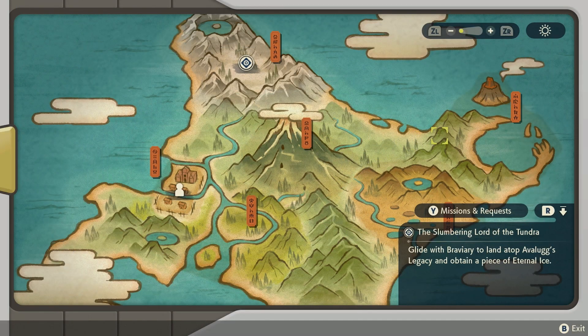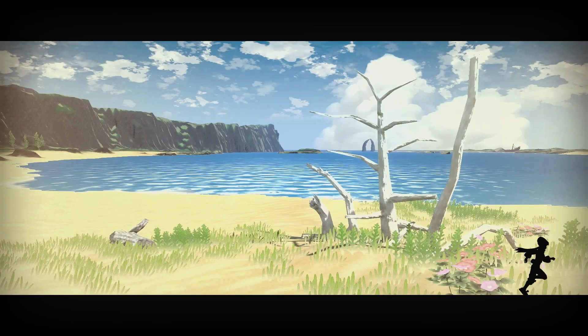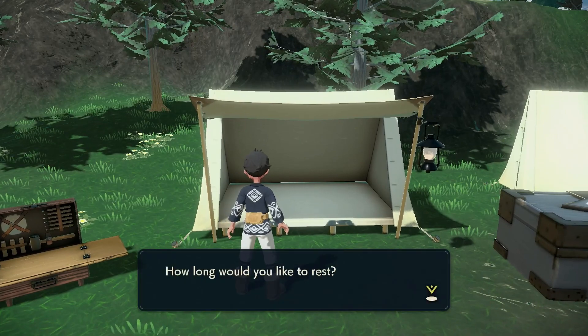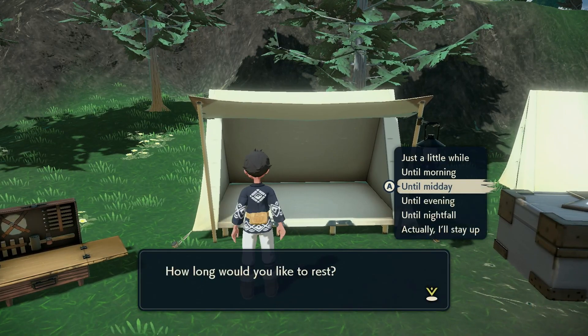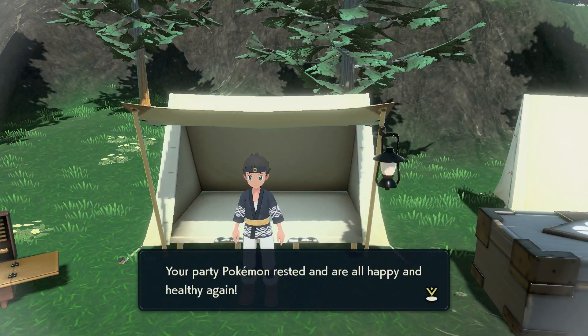First off we're going to check out Togepi. You can find this one on the Cobalt Coastlands. Togepi isn't very rare but it's really nice to get your hands on one. If you want to be certain to find one in the wild, make sure to rest until midday — that's when you'll have the highest chance of encountering them.